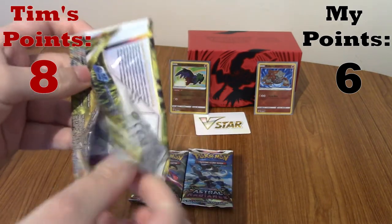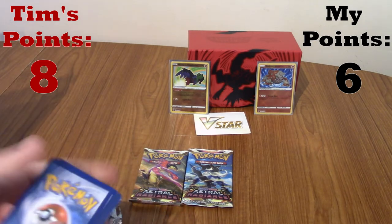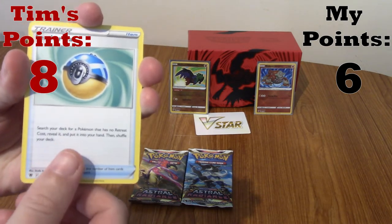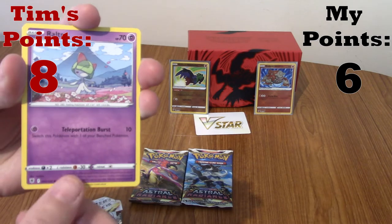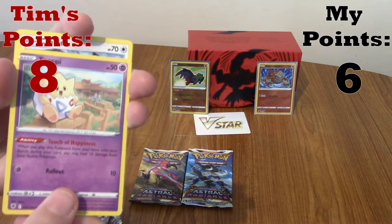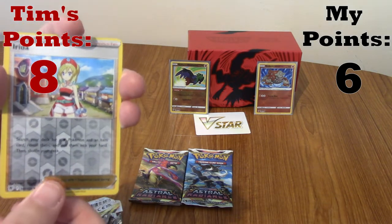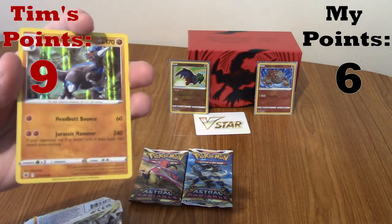We're going for a Decidueye pack - Decidueye not! We've got five packs left, Cyndaquil must be in one of these. We've got a fire energy, Ursaring, a Feather Ball - first time I've seen that - Hippowdon, Rowlet, Togapi, Chatot, Magnemite, a Reverse Irida - very nice, that must be a flair - and Hollow Rampardos. That's pretty cool. No Cyndaquil. You are one off double digits.